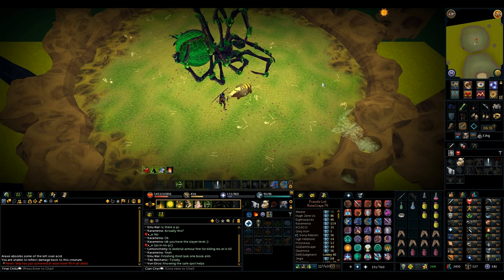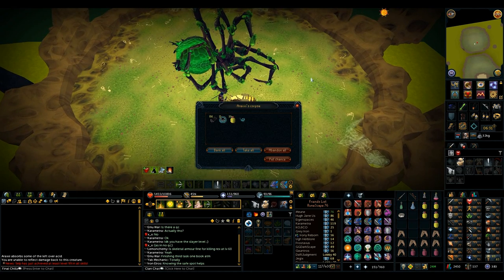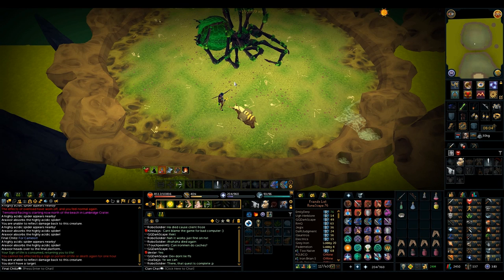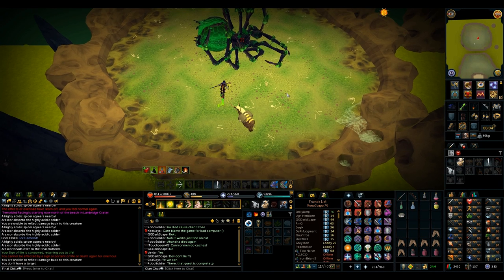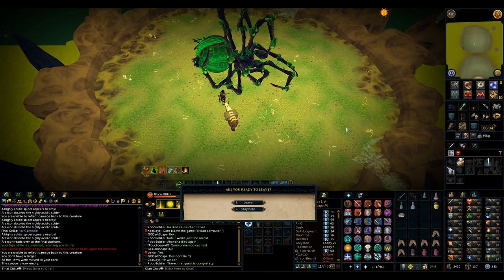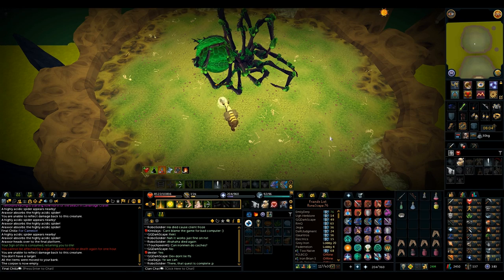Daily Rexy time — first loot, let's go. Nope, oh well. Let's do about 10 kills today and see if we get anything. That's the last kill for today and we get nothing. Another day dry, of course. Let's get out of here and go back to skilling.